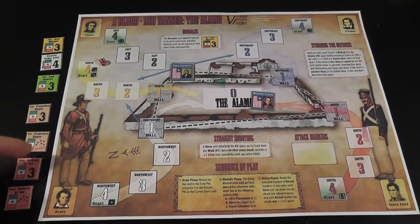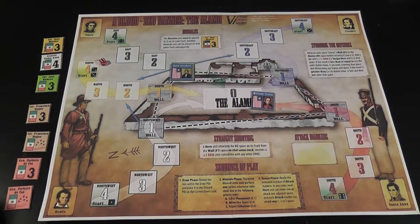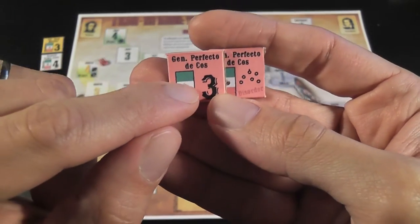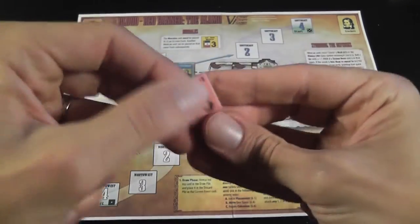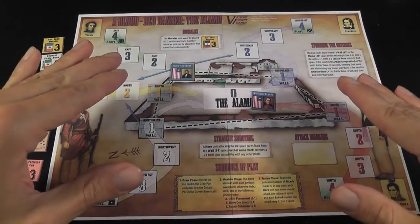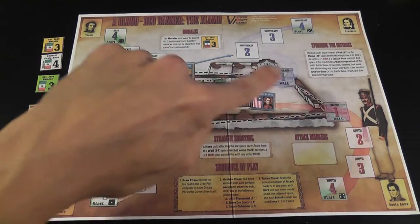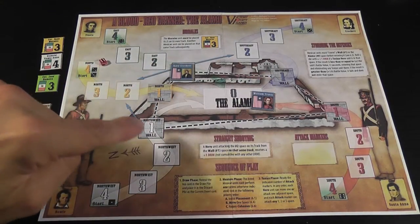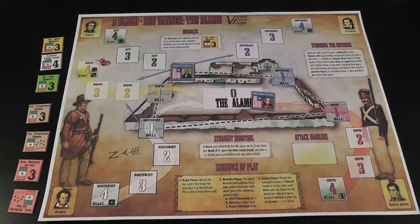In this game, you have counters representing the enemy units. Each enemy unit has a printed value that represents the combat value. Some units have two counters because those units can be in regular status — ready to fight — or they can be in disorder status. Depending on the status, you will use a different marker to indicate the position of that unit on the board. Then you have the map itself representing the Alamo, with a central area which is inside the walls, a series of areas with a one printed on them representing the walls, and then different tracks that the enemies will use to march against the Alamo.